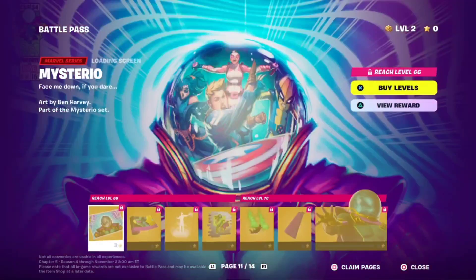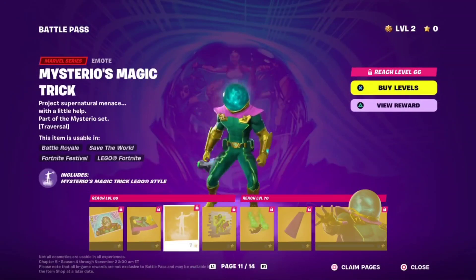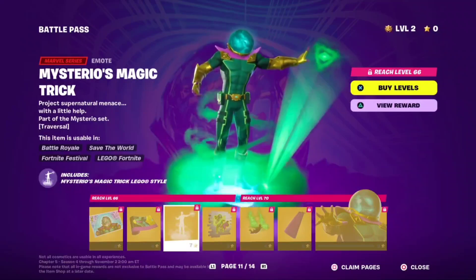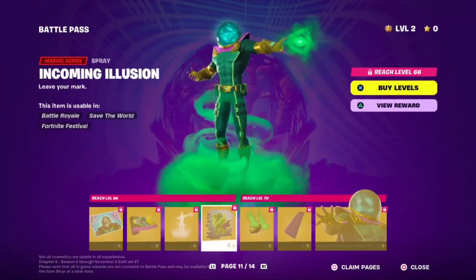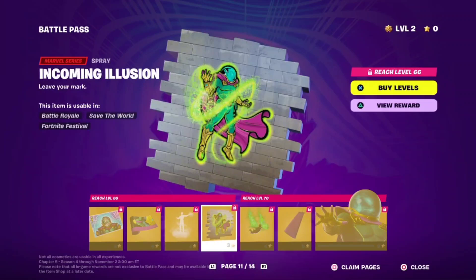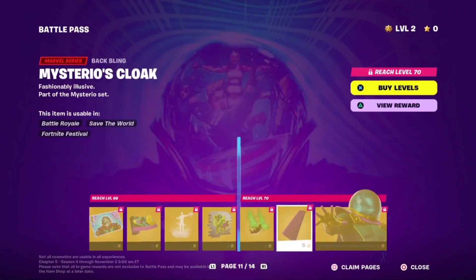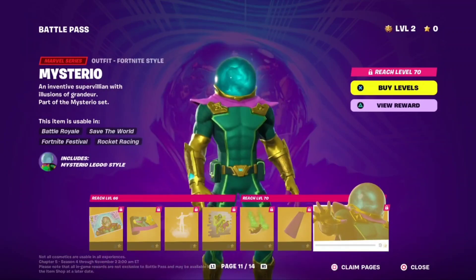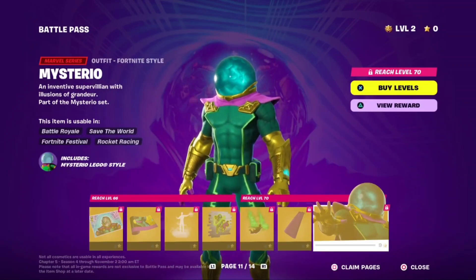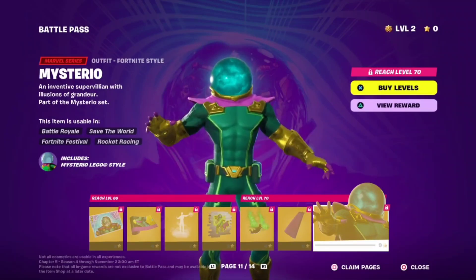Oh that black and red! And then the Mysterio. I have not seen a gun wrap in a while. Mysterio's magic trick — I kind of like that. The emotes this chapter have been so good. Oh, that's actually good. Mysterio — I don't know, I kind of wish he had like a neck. I don't know if he does in the comics. It's intimidating, I guess.